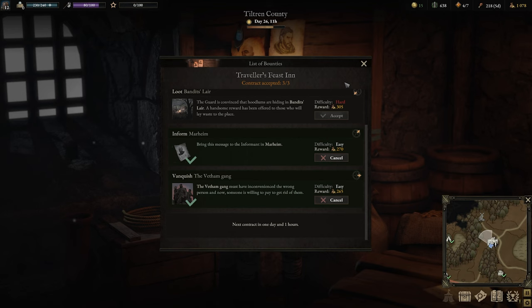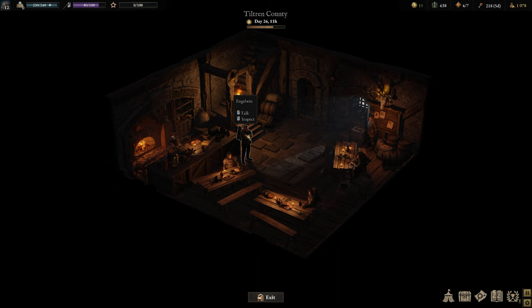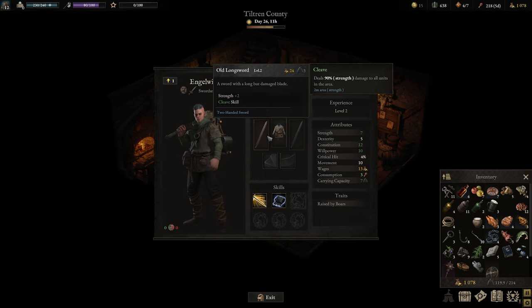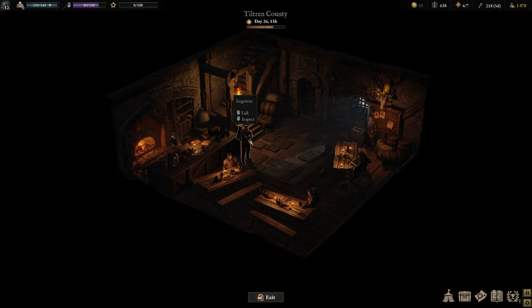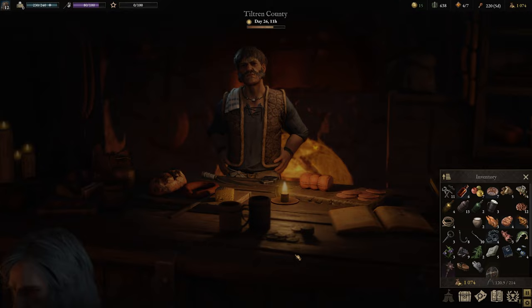We've got kind of three locations now that we need to go to continue to clear the map, which is perfectly fine. We also have another person in here — this person's actually got a one-hander. We could take this person if we wanted to, but it's going to bump our consumption up. Wages are kind of high for this one — figure 13. I don't think it's horrible, but that is definitely something to consider. 140 and then 252 just to recruit — no thank you. You see how quickly he ruined it. There's always folk looking for work around here.